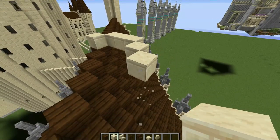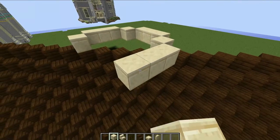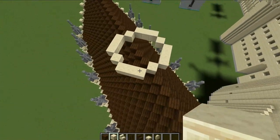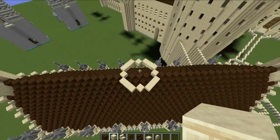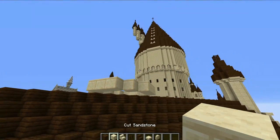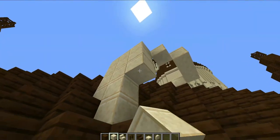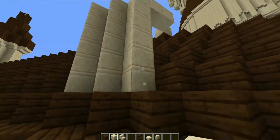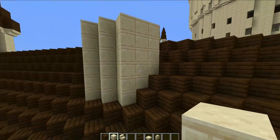The layout pattern is: one block diagonal, then three blocks, then one more diagonal, then three blocks — a three-and-one-and-three-and-one circle all the way around. Then connect this tower to the roof by building down and smashing out any blocks that get in the way to make it look flush with the roof on all sides.